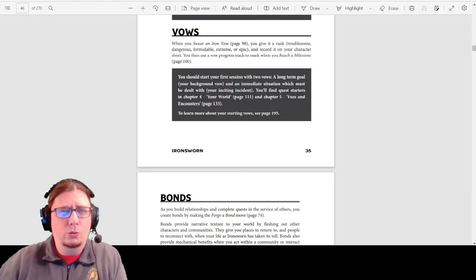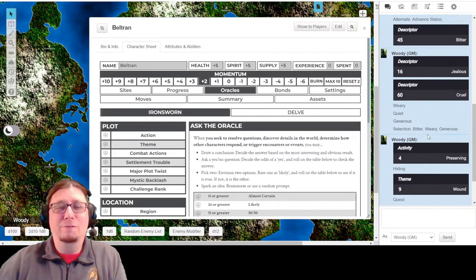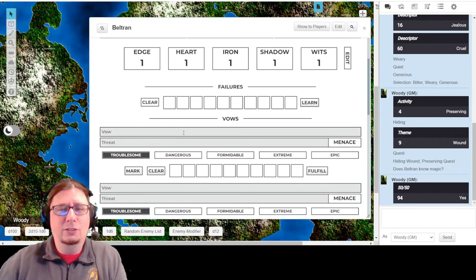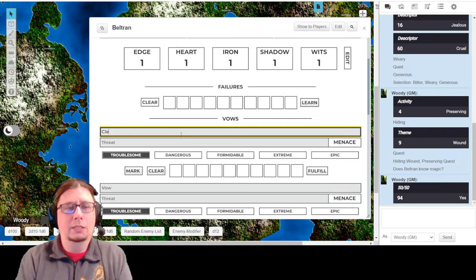Let's start with a vow. Through these oracles we've already determined a little bit of what his main goal is - and that is to refute a falsehood. So I'm going to come here right under Summary where you'll see spots for vows. The very first one - his vow is to clear his name from the false accusation that got him removed from his military position.